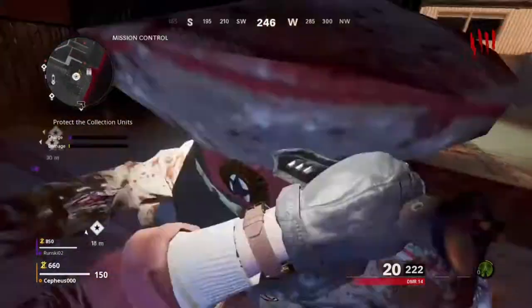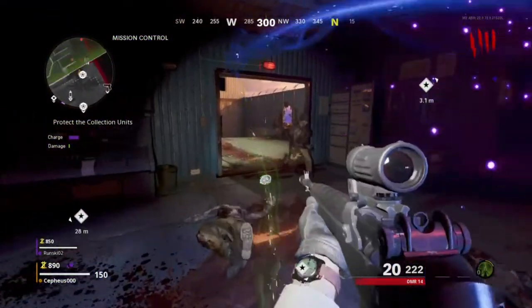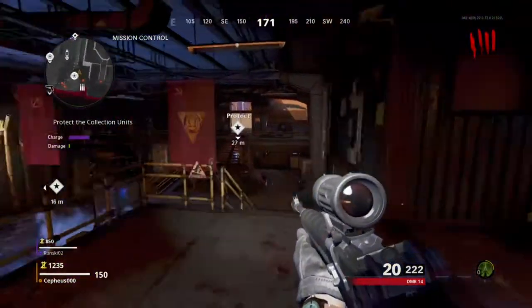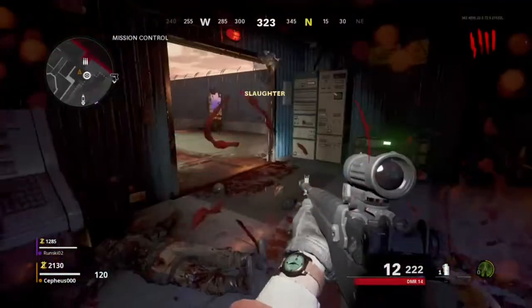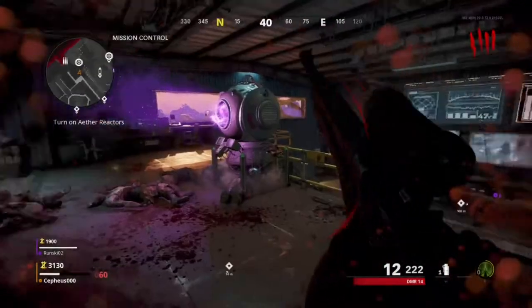Activate the ether reactor and you will see three collect units on your map. You have to protect those collect units — they will collect souls, so you have to make kills to fill up the charge bar. You also see a damage bar; make sure that bar doesn't get full so the machine is not destroyed. Keep killing zombies until the charge bar is full, and it will send a pulse out that kills all remaining zombies.